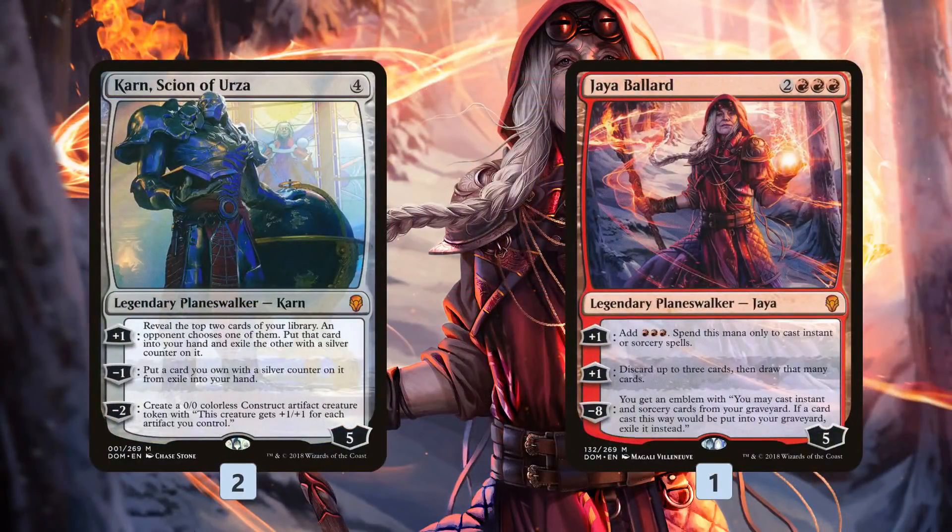Karn, Scion of Urza, and Jaya Ballard keep us digging through our deck to find our combo pieces — find our Truefire Captain and our Star of Extinction. Jaya Ballard can also add some mana for our Star of Extinction, which is nice.